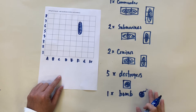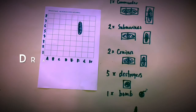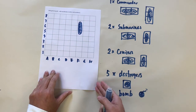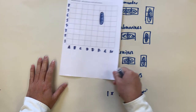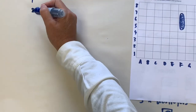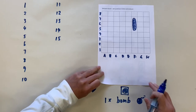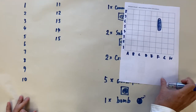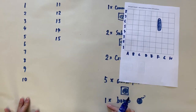I'm going to give you about three minutes to complete your battleship game board. Ready? There are 64 squares on this eight by eight map, and I'm going to have 15 guesses. Let's check — there are 10 ships on your map: one plus two plus two is five, plus five destroyers is ten, and then one bomb.